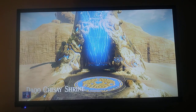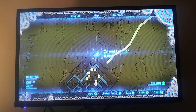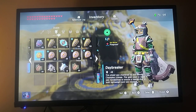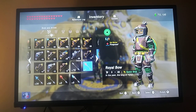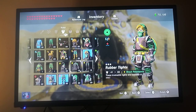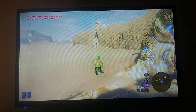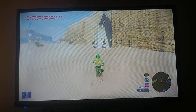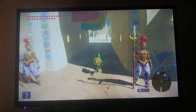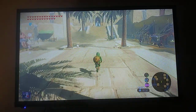I only have the Daybreaker and the Scimitar of the Seven remaining. I have the Daybreaker — there it is. I'm going to unequip the Boulder Breaker and put on an armor set that is going to be hilarious. You need the Gerudo outfit set — the veil, the top, and the sirwal. If you have all three, you'll be able to get inside Gerudo Town very easily.